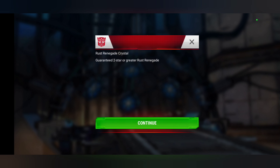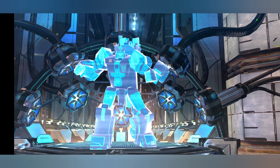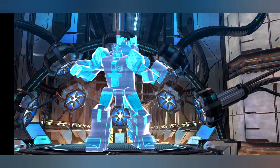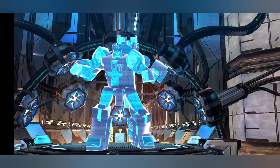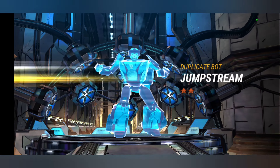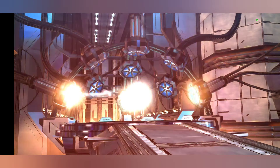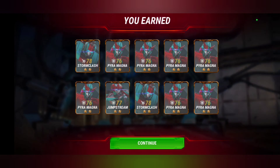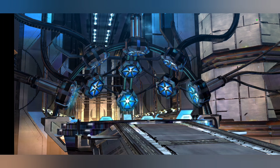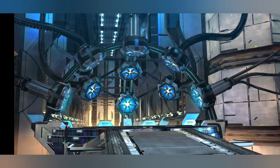Moving on to Rust Renegades — let's see if we can get something. There's a Storm Class, Power Magnet, another Power Magnet, another Power Magnet, another Power Magnet — what is going on here? Same bot over and over! Finally Jump Stream breaks the streak. Storm Flash, then Power Magnet yet again — one, two, three, four, five, six, seven Power Magnets out of ten crystals. Eight out of fifteen now — how deep down the Power Magnet rabbit hole will we go?